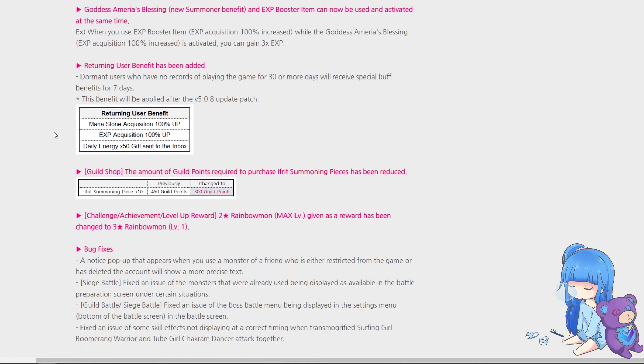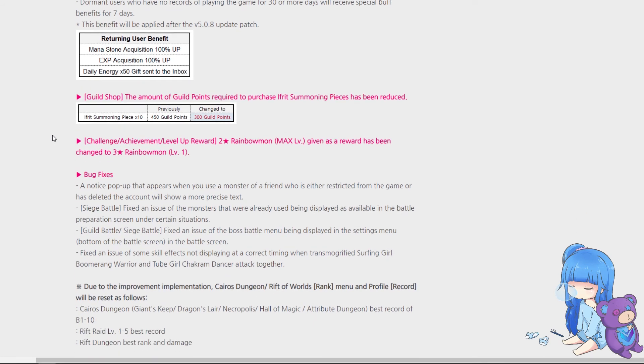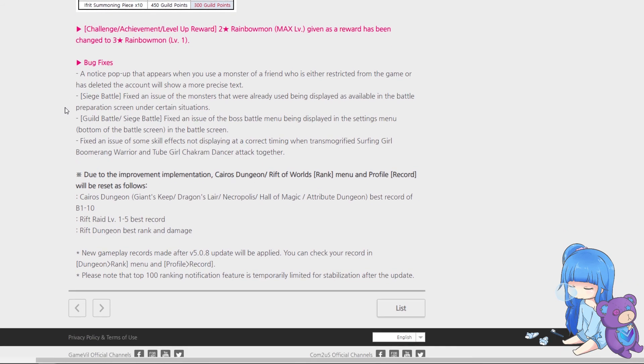The returning user benefit — if you've been away from the game for 30 days, you come back and get mana stone acquisition, energy, and EXP bonuses. Fritz are now easier to summon and cheaper — quite a bit cheaper — a nice quality of life change for early game, though an extra three-star at level one instead of a max two-star level isn't a huge deal.